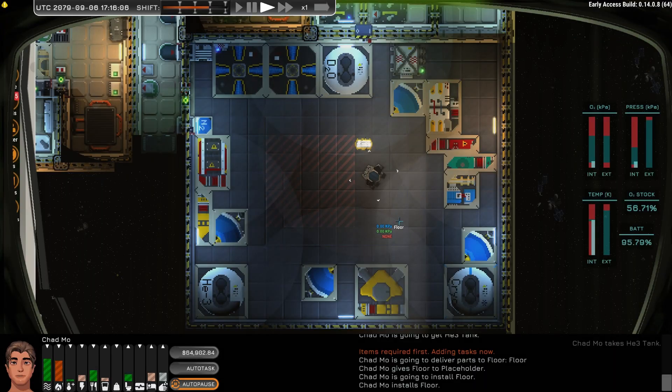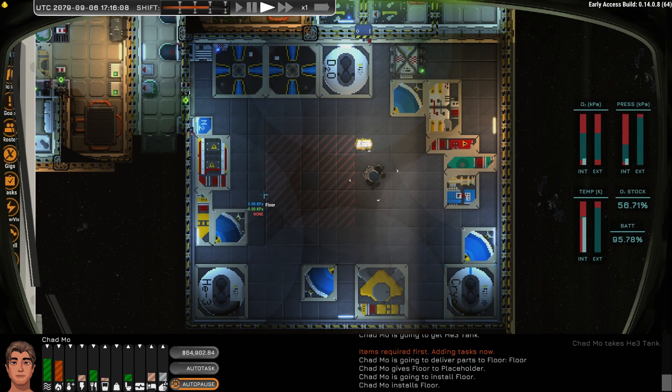Hey there, Chad here. Thanks for joining me. This is Ostronauts, build 0.14, which released in September of 2024. It had been in beta for roughly a month, and I'd been kicking it around a little bit.